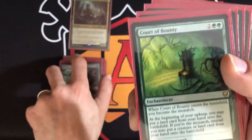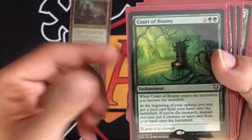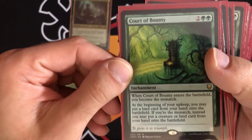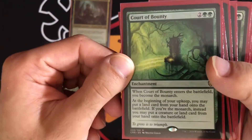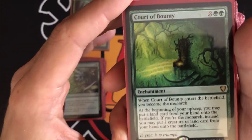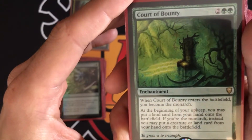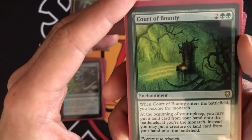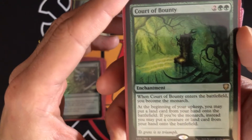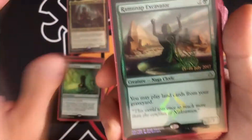Court of Bounty — when it enters the battlefield, you become the monarch, meaning at the beginning of your end step you draw a card. If an opponent deals combat damage to you, they become the monarch and you lose that ability. At the beginning of your upkeep, you may put a land card from your hand onto the battlefield. If you're still the monarch, you get to put a creature or land from your hand onto the battlefield — a super powerful card recently printed in Commander Legends.